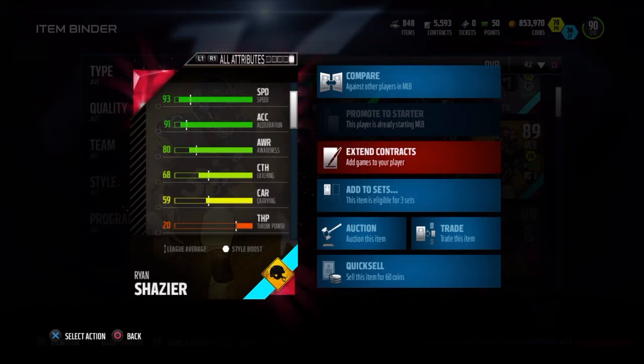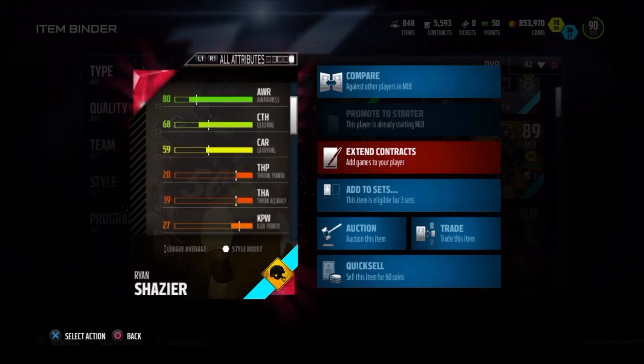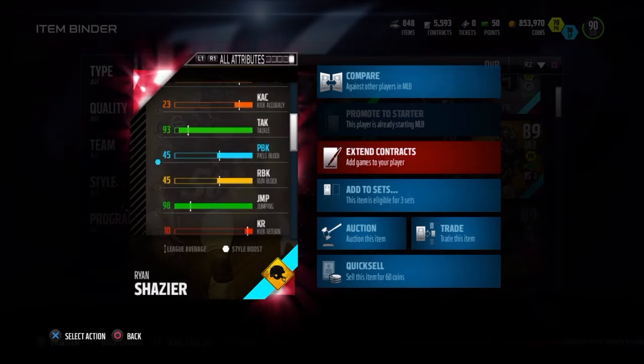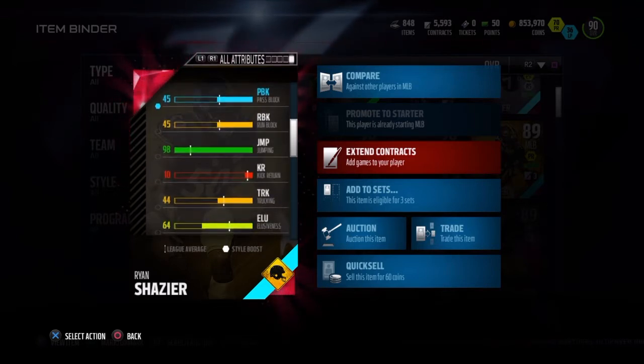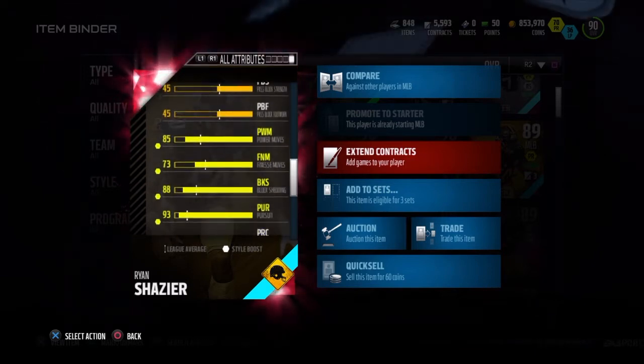He has one key stat that people don't be looking at if you don't look at the back of the card. He has 98 jump, and you can't get that from a middle linebacker. I'ma stop talking now, let's get right into the review.